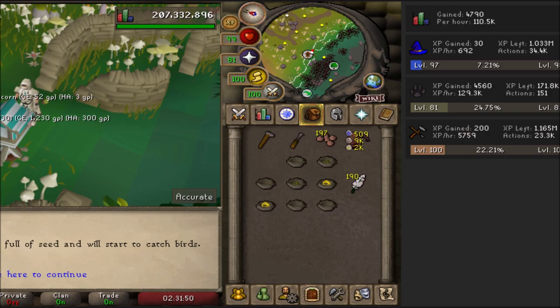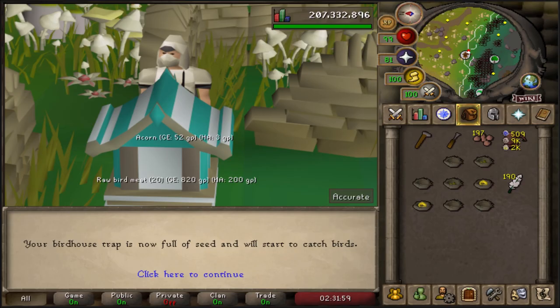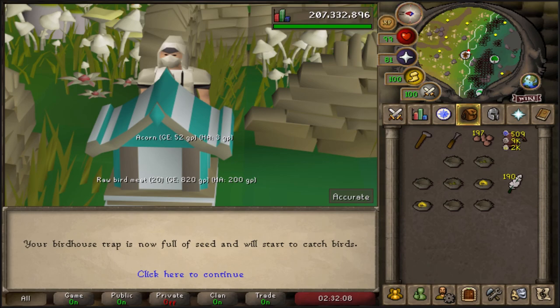Overall, very easy to do - takes like one minute once you've mastered it, and you can make some pretty good money and passive XP. Anyway, I hope you guys enjoyed this birdhouse guide for 2021, hope it helps you. If it does, leave a like and I'll catch you guys in the next video - see you later.